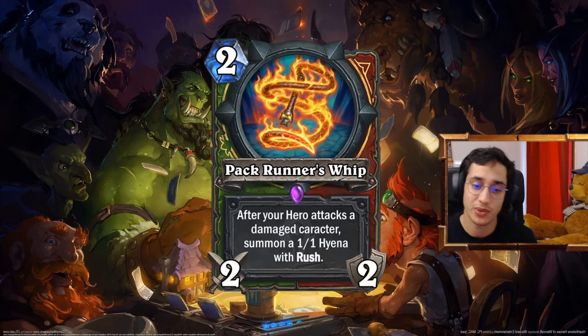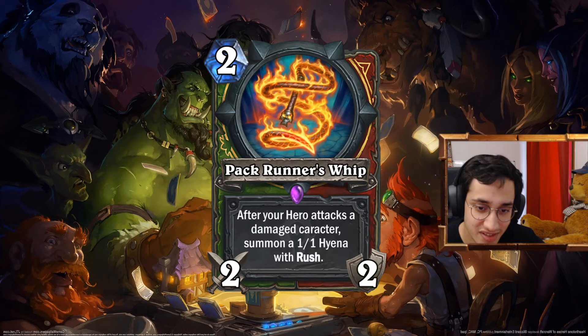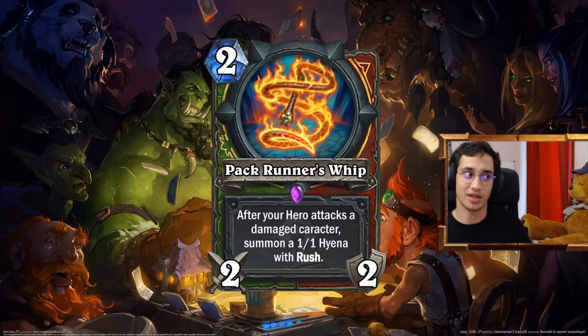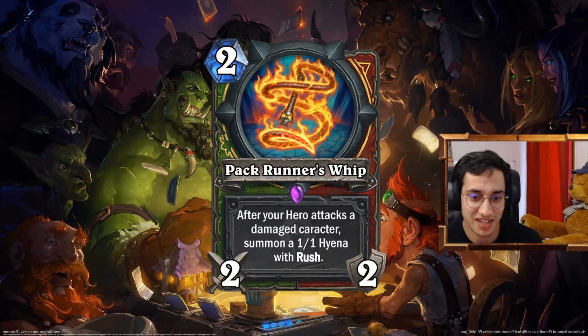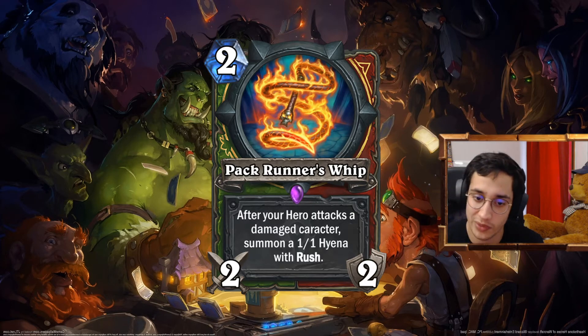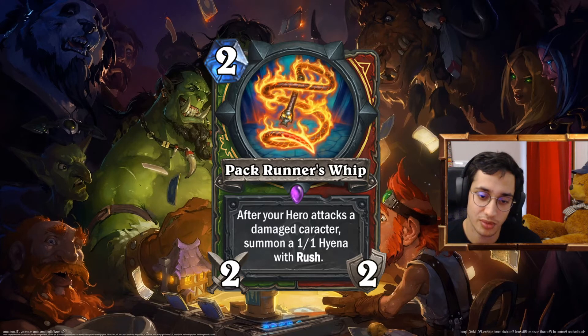Backrunner Whip. 2 mana 2-2 Epic weapon for Hunter and Warrior. Both classes use damage-related effects. When you attack a damaged character — not just minion — you summon a 1-1 Hyena with Rush. So basically it's almost like Fiery War Axe where you get a bonus on a damaged target. The Hyena has Rush so you can divert the attack somewhere else. We both know it's worse than Fiery War Axe — I couldn't make a Fiery War Axe — but that's the Whip that the Pack Runner is using. That's why it summons 1-1 Hyenas with Rush.